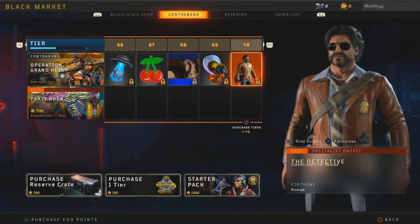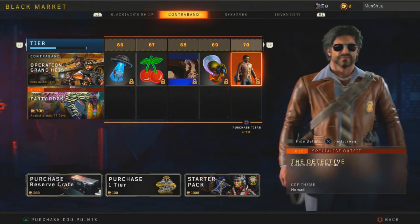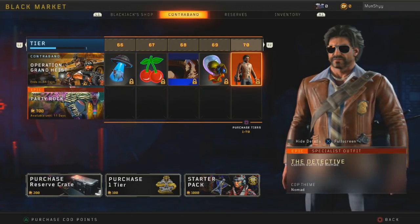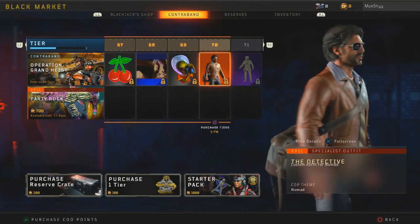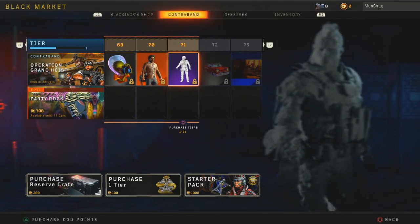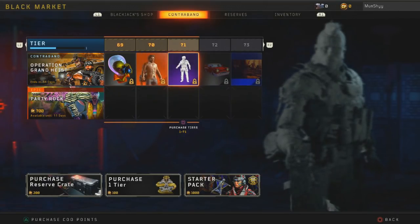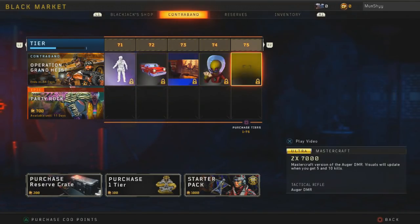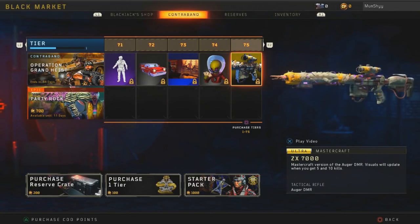At tier 70 we get a new custom outfit for Nomad — wow, he's a cop! That looks pretty interesting. I wonder if they're going to do something for his dog as well, probably not. At tier 71 we get a new gesture — I can't really see it, it's taking a while to load, so we'll move on. At tier 75 you get a new Mastercraft...